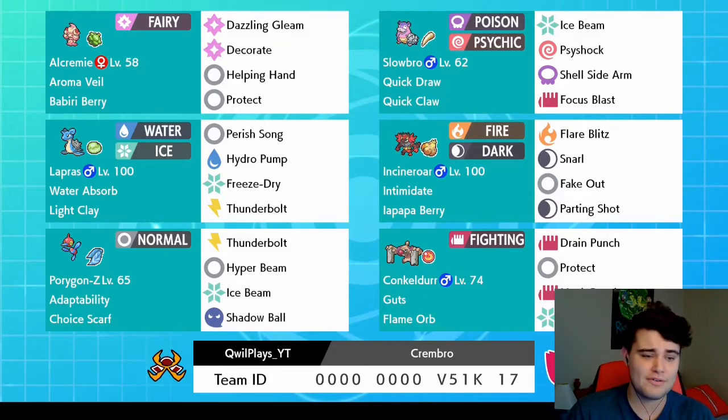Incineroar is there for some interference, with Conkeldurr and Porygon-Z in the back to deal with some niche threats. I'm not going to waste too much time going over the team since I've already gone over it three more times, so we're just going to get into the first battle.